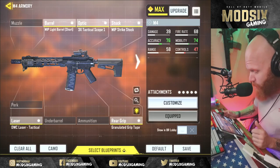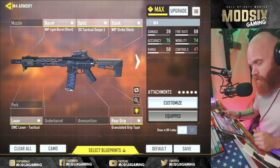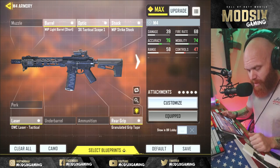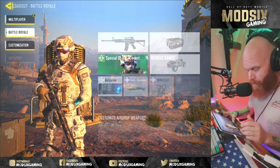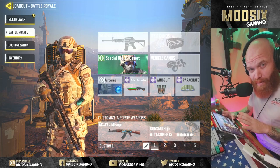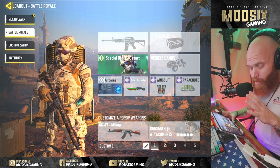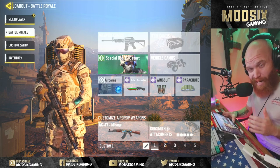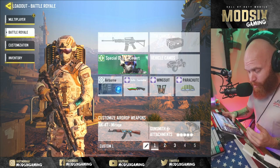That's the loadout: the MIP light barrel short, the 3X Tactical Scope, MIP strike stock, the OWC laser tactical, and the granulated grip tape. We're going to get into these games - we played some multiplayer games and a couple of BR rounds on stream. I'll show you what that looked like and we'll see how this loadout actually does in Call of Duty Mobile.